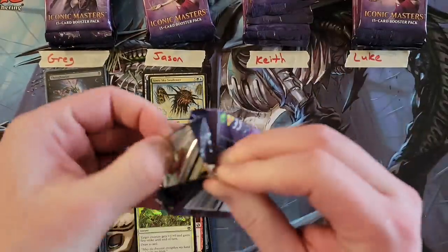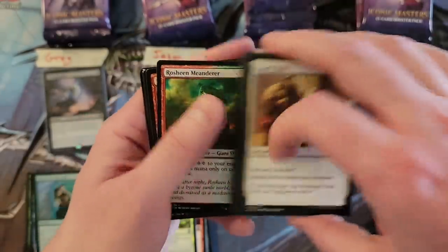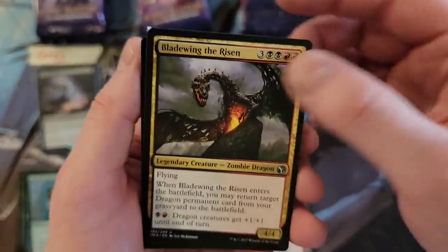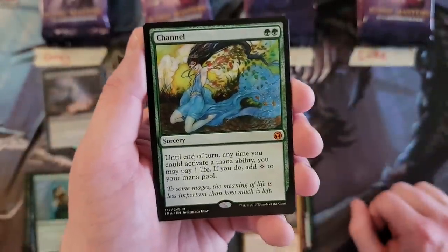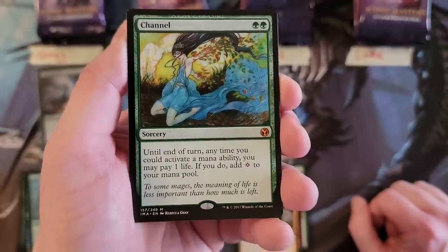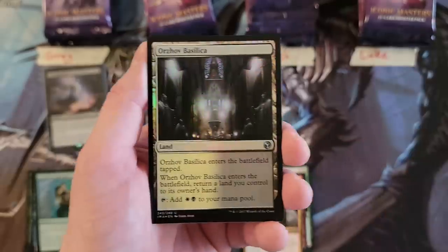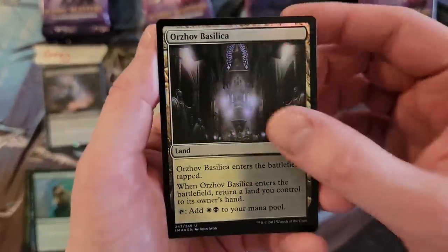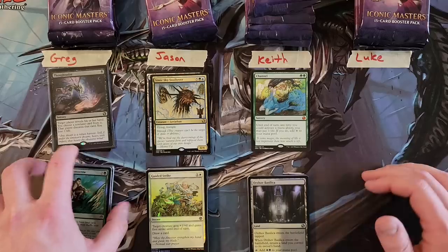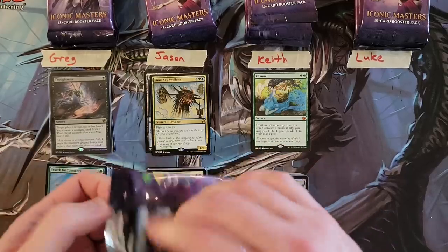Keith, Keith, Keith — your first pack. We got the Meanderer again. It's gonna be the Bladewing. The corner on the Bladewing is not quite right. Come on man — freaking Channel. Why? Seriously, why did Wizards do that? It's the same thing with printing Balance as a Mythic in Eternal. Which one did they put Balance in — M25? I forgot which one it was.